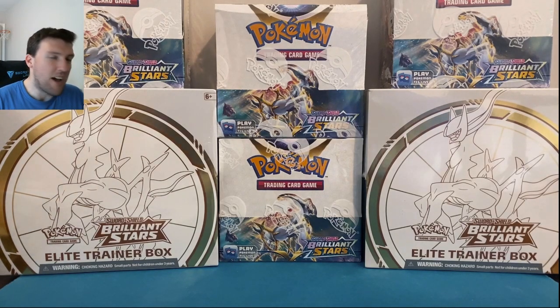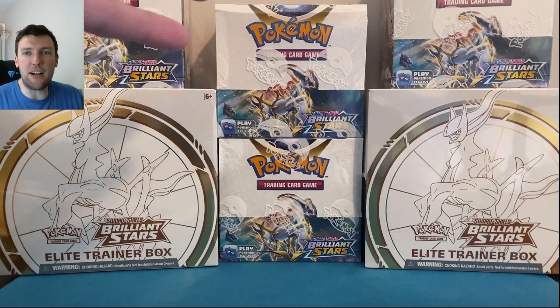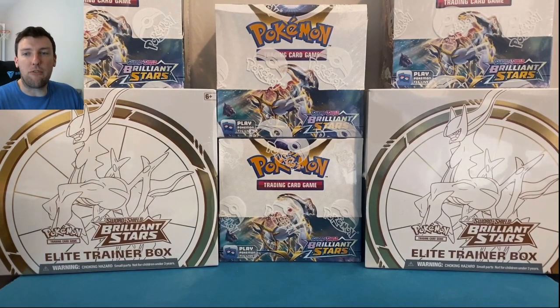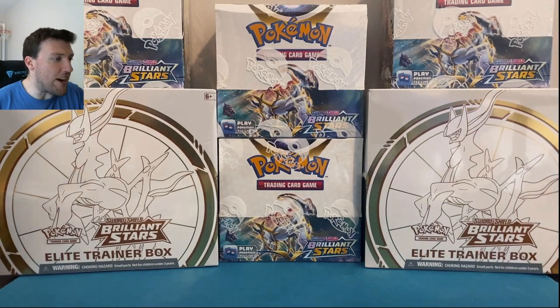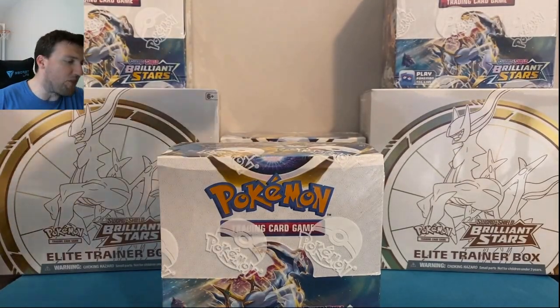So today, I don't know how long today's video is going to go — it could last 8 minutes, it could last 38 minutes. We've got booster boxes, we've got ETBs, we've got random packs from 3-Pack Blisters, random collection boxes — all that good stuff with one goal: finding those Charizards. Let's do this thing, everybody. Have some fun with Brilliant Stars on this beautiful Saturday.